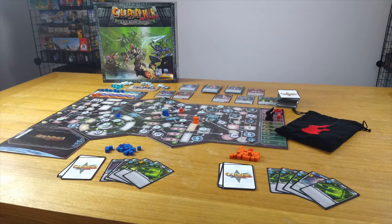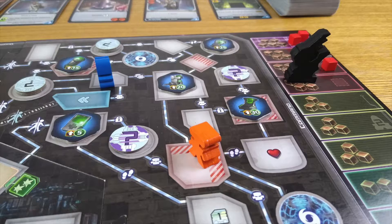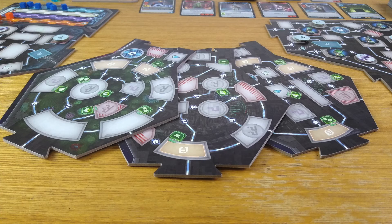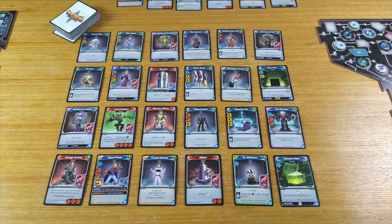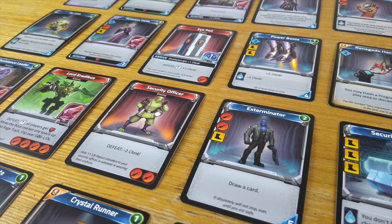Clank is a light game, so don't expect a world of depth. But there is still variability and the basic idea has a lot of legs. Clank in Space has a changeable board — the three middle sections are all double-sided, making it possible to switch things up considerably. Though the biggest point of variation will come from the cards: what is available, how they combo, and when they come up will make each run-through feel different. It's a big deck, which means a lot of combinations.